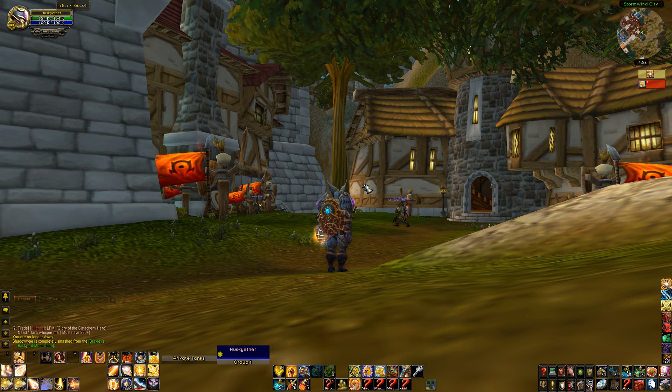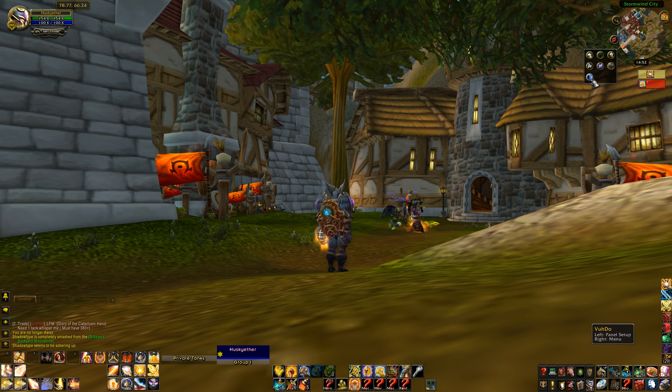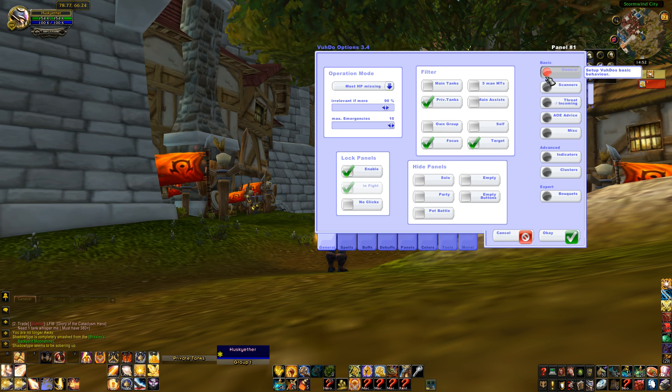However, Voodoo will give you the option to actually have a target or a focus in your grid as well — you can actually do the following. Let's bring up the Voodoo option screen. On the general tab of Voodoo, you've got these two checkboxes.